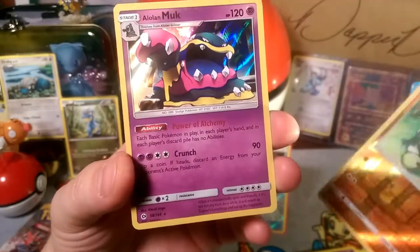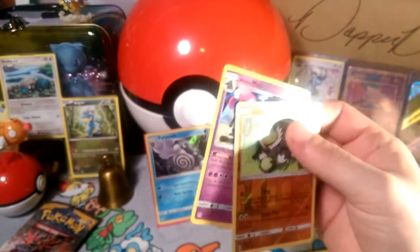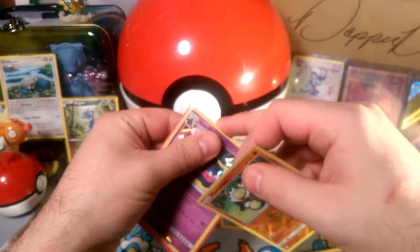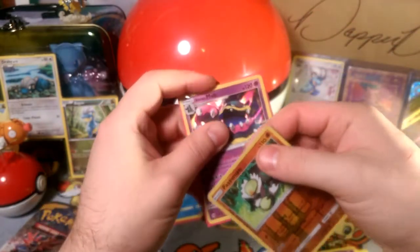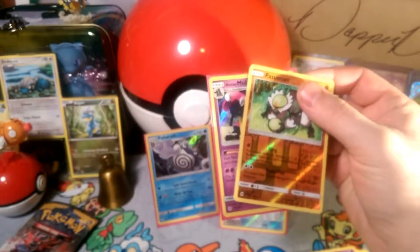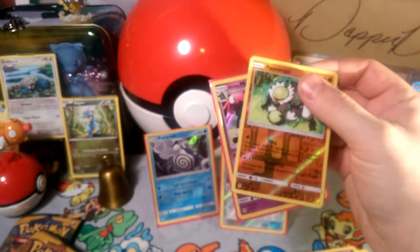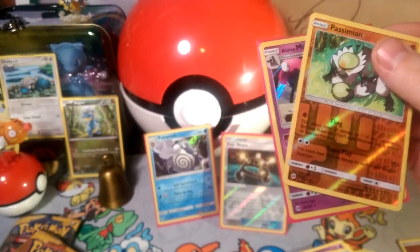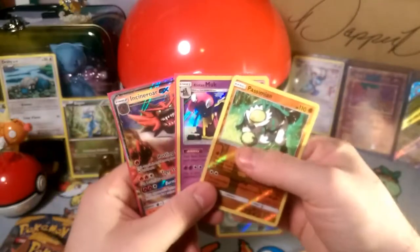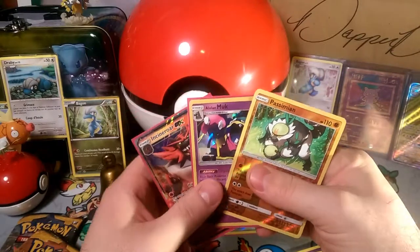Reverse foil Passimian — that's a deck in itself — and our rare is an Alolan Muk, a very very nice holographic in this set, it can totally pull its own weight. So there we go, two holos! I believe we actually got what I'm going to call the thumbnail character because it's on the thumbnail, and I already misplaced it. We got that this week, so that's pretty good pulls. Thank you guys so much for coming out.